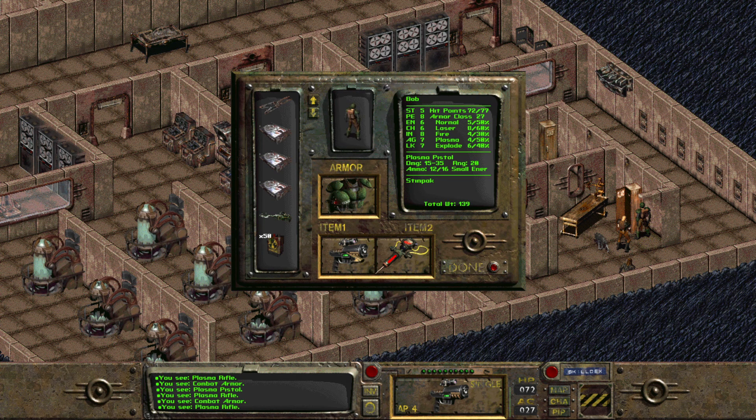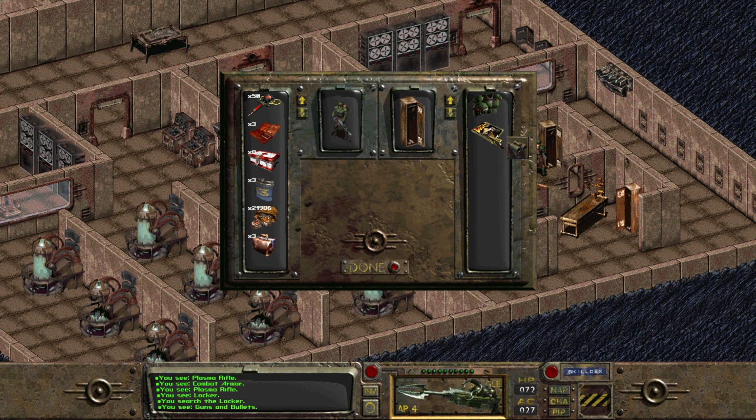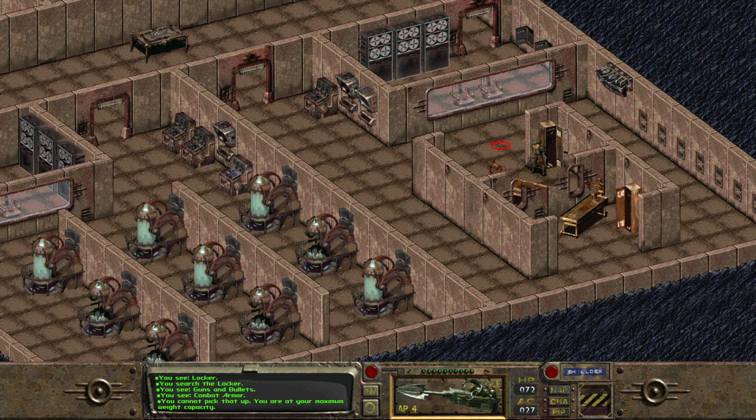Okay, so we have 15 to 35... 30 to 65. Wow. I just need like power armor and then I'm good to go, right? I have guns and bullets, thank you. And then combat armor. Can I carry the room? I didn't think I had the room.